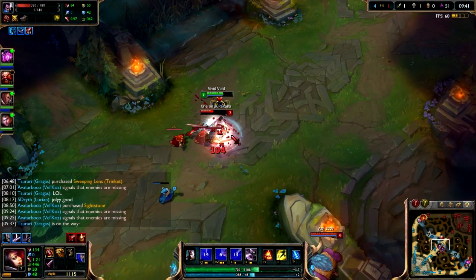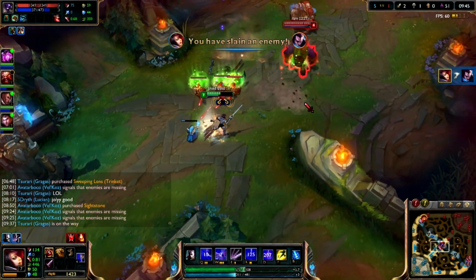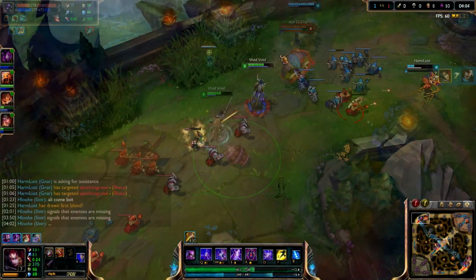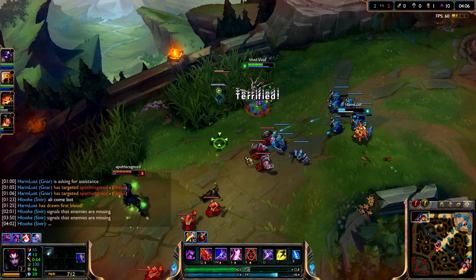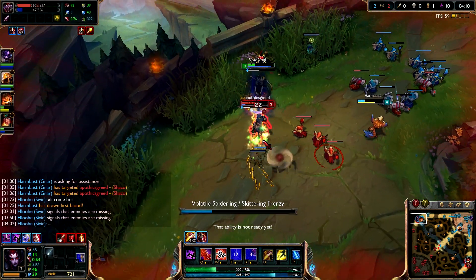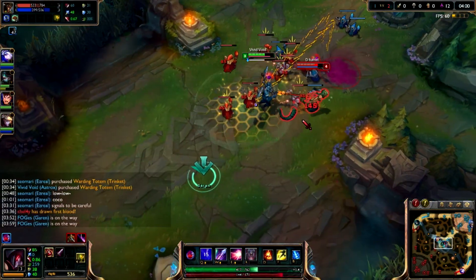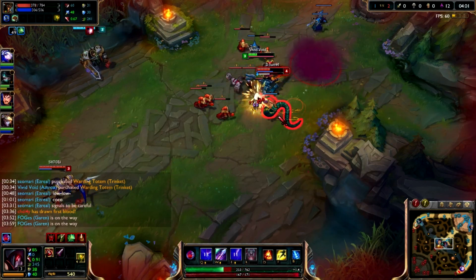Summoner's Rift is the battleground for constant battles and toxic players, but something I've noticed after so much time spent in League of Legends is all the detail that went into the new version of Summoner's Rift, from the new creatures to the random details scattered around the map. And it's those little details, those hidden things that can be found, that I'm here to point out. So let's get into it.